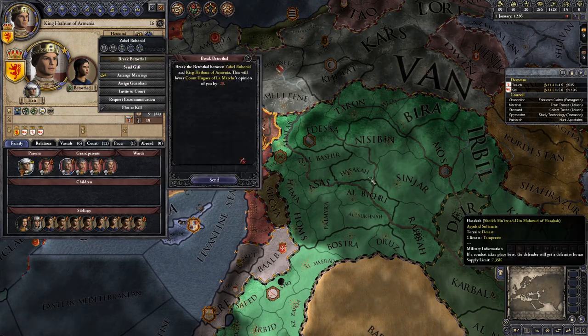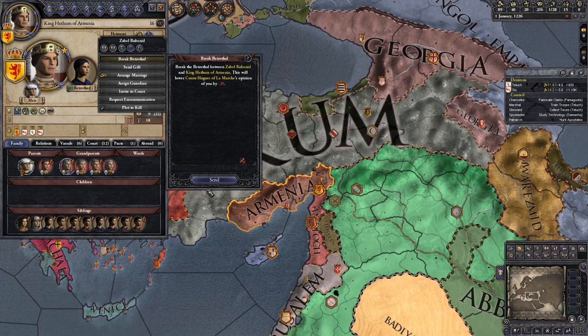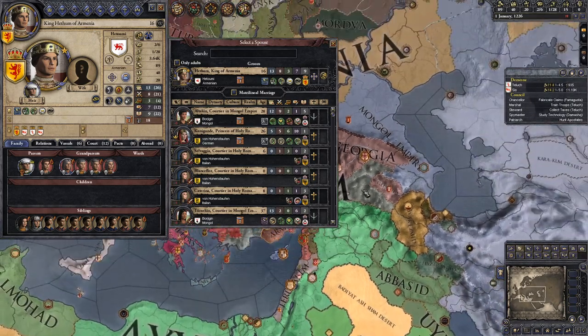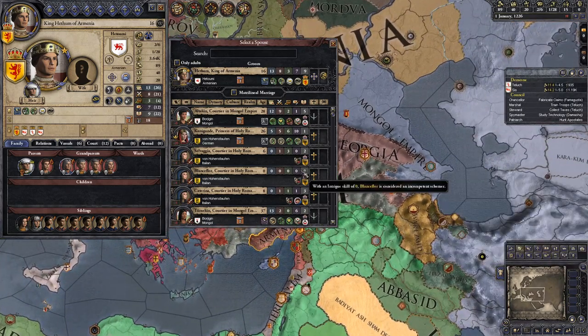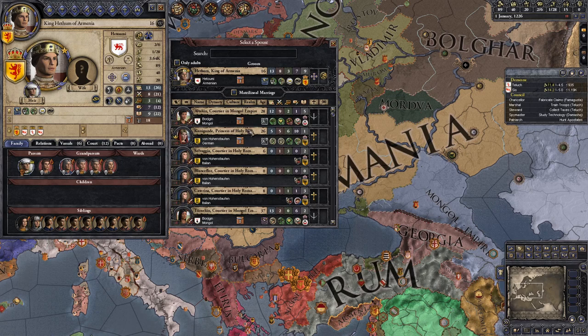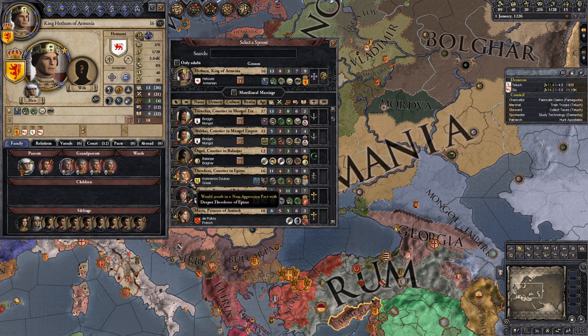That is our situation in terms of territory — we are screwed and have to make the most of things. We are going to break this betrothal because that woman just had a claim on Armenia and no significant alliances would come from it. Instead we'll find someone else — not one of the Borjigins, as the Mongol Empire is more interested in conquering than forming alliances.